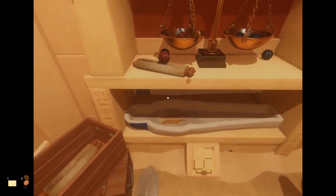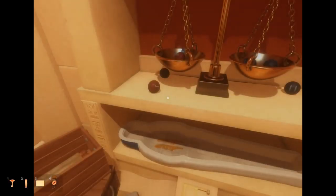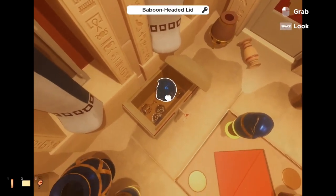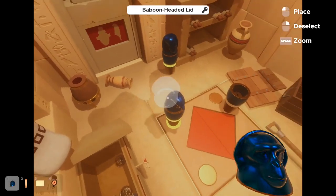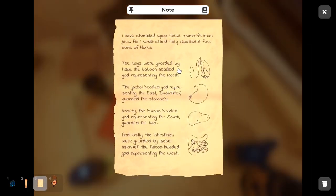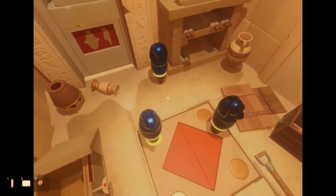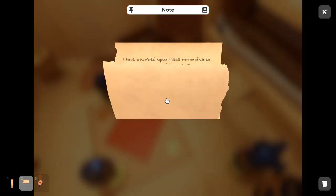Let's move this shovel out of the way. I saw it was like a special item with something on it, so I decided to open it. Looks like we got a chalice, we got a lid. The baboon was the lungs. Looks like we got them all.